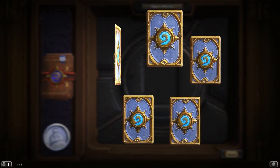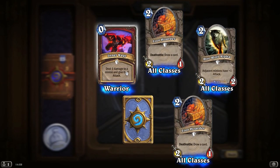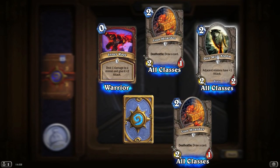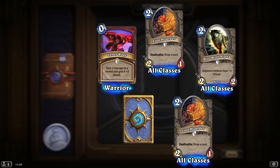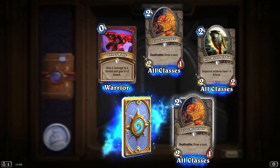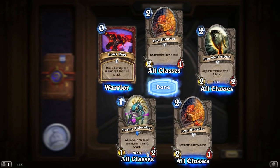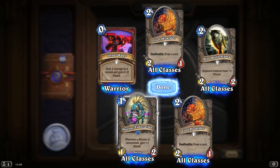What do we have here? Enrage: deal one damage to a minion, give it plus 2 attack — nice Warrior card there. Another Loot Hoarder — two Loot Hoarders in the same pack. I think that's about four or five Loot Hoarders I've got now. And a Direwolf Alpha. Another Murloc — whenever a Murloc is summoned, gain plus 1 attack. That's pretty handy if you go for a Murloc Rush deck.